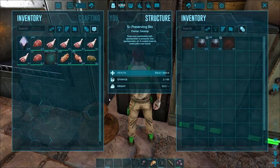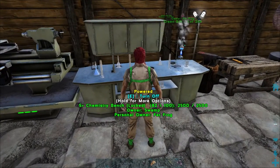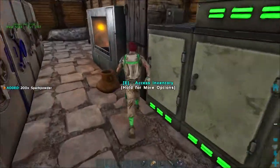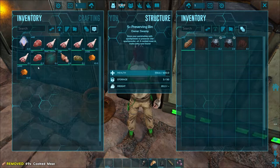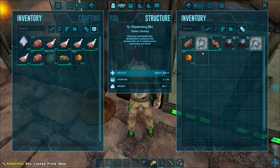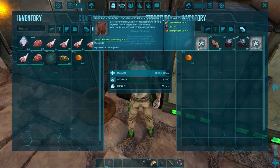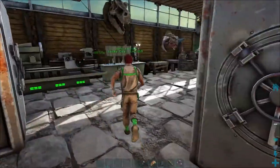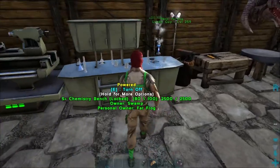We can also use our Spark Powder to make prime meat and regular meat jerky. I've got a bunch of it here in the chemistry bench — let's grab two of those stacks. Spark Powder preserves cooked meat, and with the additional oil we're going to make cooked meat and prime meat jerky. I'm using an S+ preserving bin so it'll show you the time it's taking to craft. It takes a long time to make, but that jerky is going to take a long time to spoil as well.